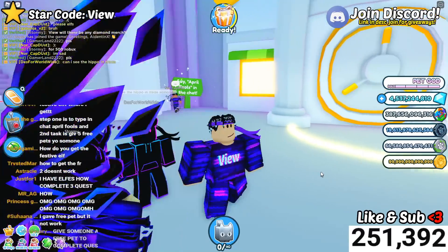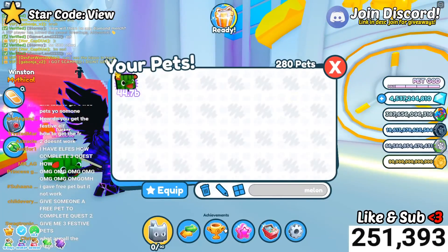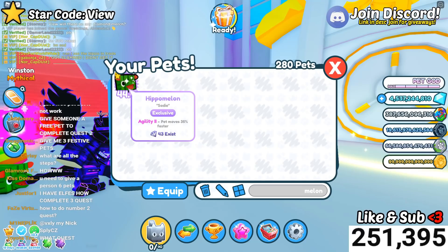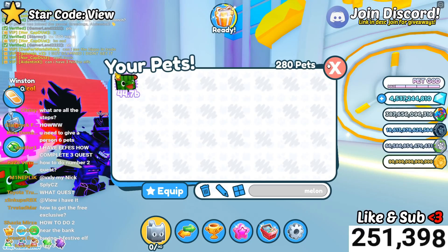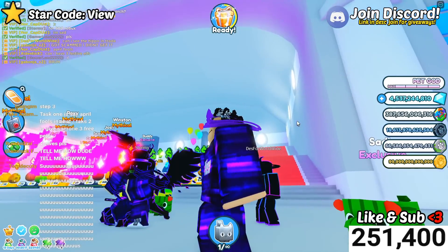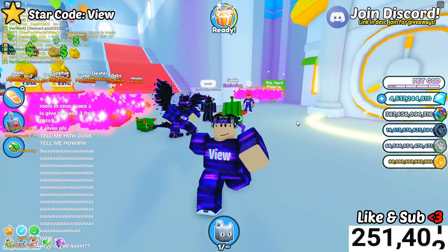The new update dropped and I'm going to be showing you how to get the new exclusive pet. It's called the Hippo Melon — not CocaMelon, like the YouTube channel — Hippo Melon. This is what it looks like: it's a melon that's a hippo, and it actually looks really cool. It kind of makes me want to have watermelon.